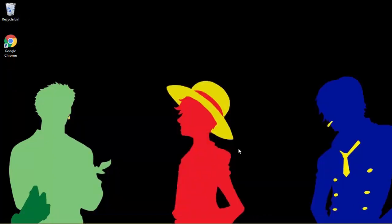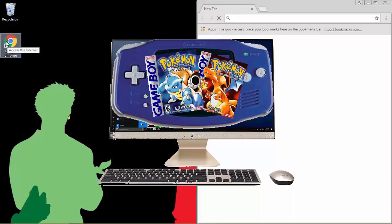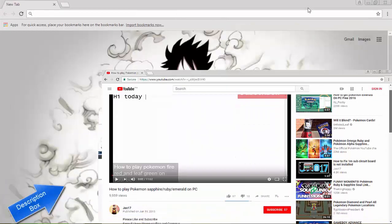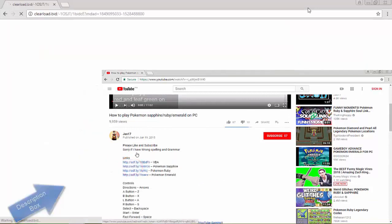Hello guys, this is Jao and today I'm going to show you how to play the classic Pokemon games — Pokemon Red and Pokemon Blue — on your PC. You can download them by clicking the links in the description. I'm going to download Pokemon Blue.